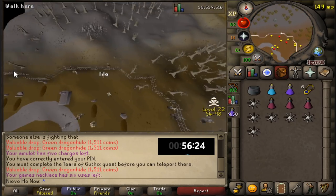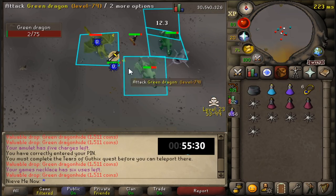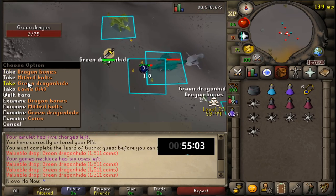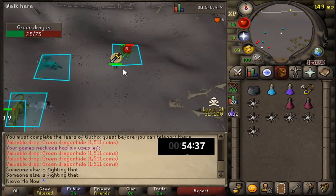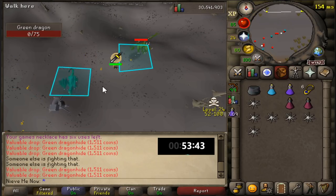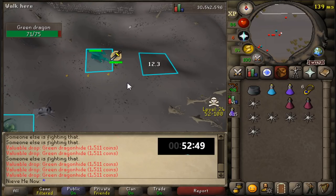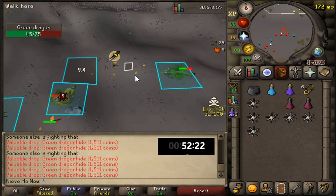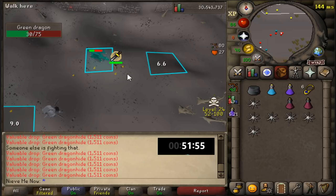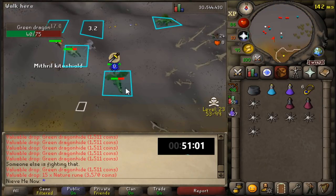We did get attacked before we even reached the five-minute mark, so this can get a little dangerous. Because I am a one-defense pure, I will be getting shredded by anyone who attacks me. As for the dragons, all I'm doing is praying melee and drinking super restores when I need them. The antifire potion mixed with the anti-dragon shield gives pretty much full immunity from dragon breath, so I don't have to worry about taking damage.